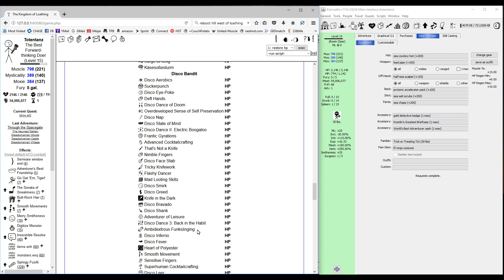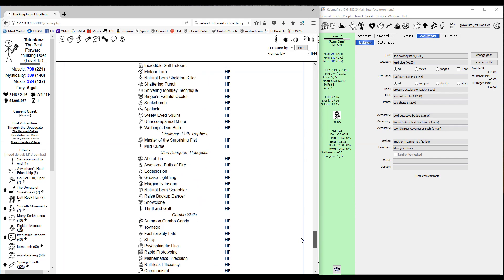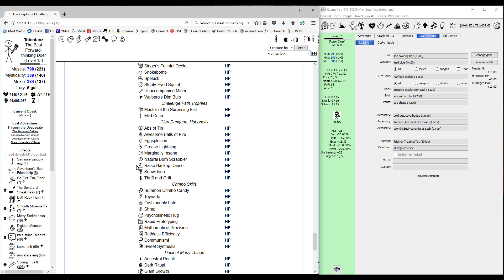Aside from that, I do have a couple of permed skills, but the only thing you really need is funk slinging — you're going to need that, so either have that permed or be a Disco Bandit. Then you'll need some sort of combat spell for when we fight Yogurt. You can use anything from the Pastamancer tree, or elemental hobo skills like grease lightning or awesome balls of fire.